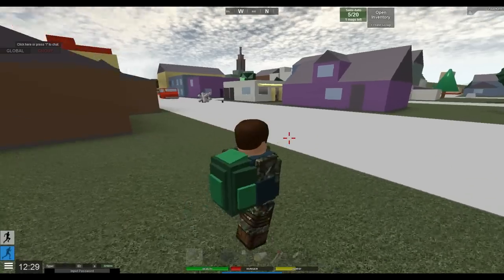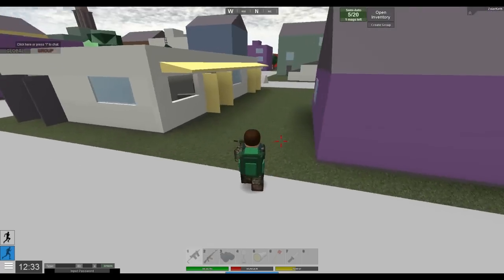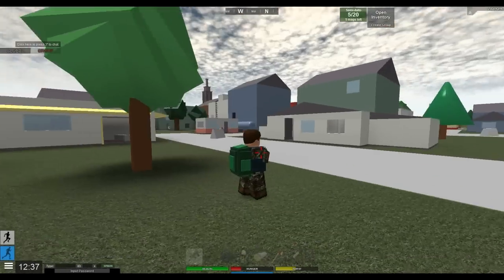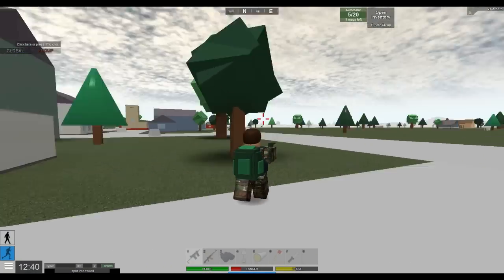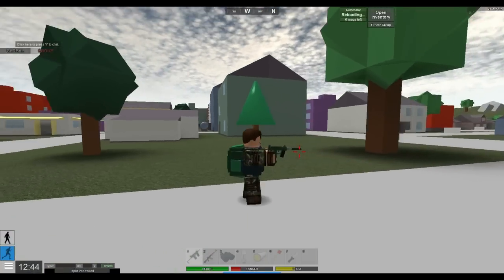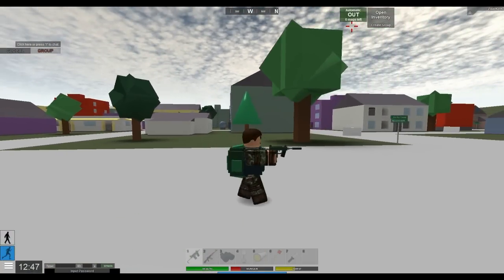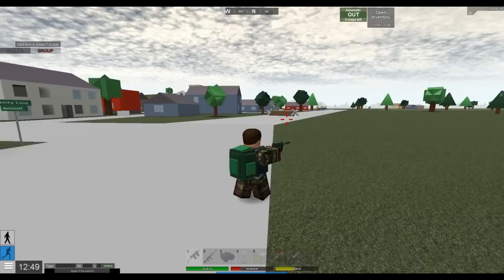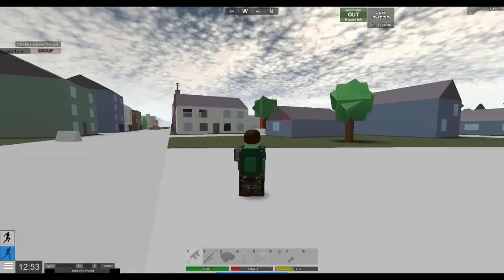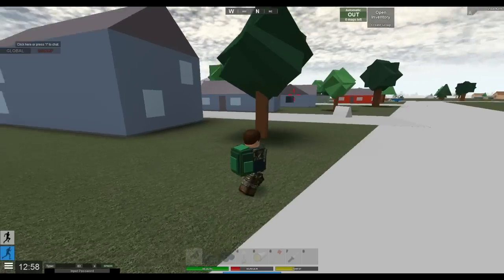That leads me to one final little update, and it's an absolutely tiny, minuscule one you probably have never even noticed before. In current APOC, if you run out of ammo for a gun, the ammo GUI just completely disappears from your screen. We thought, why the hell does it do that? So there you go — it now tells you when you're out of ammo.